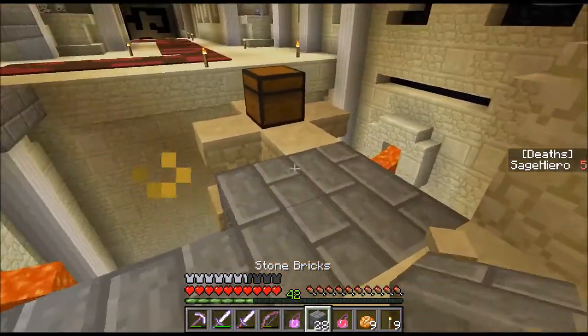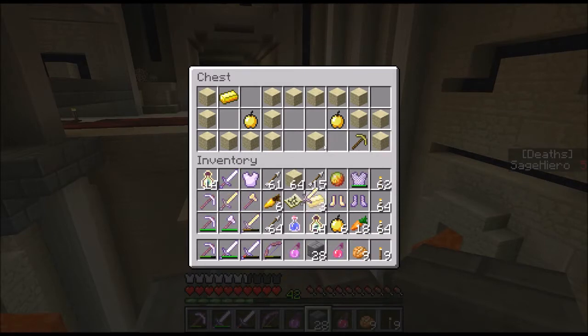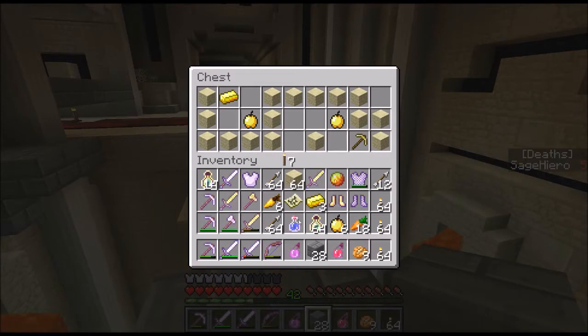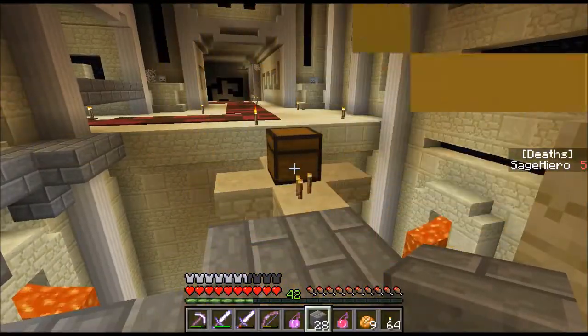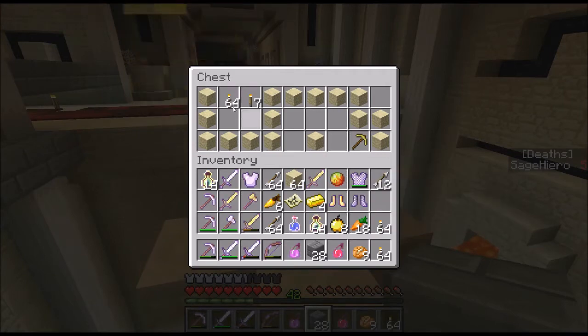Let me get this chest. Smite 3 sword — that's pretty good. What do I want to toss? I have a bunch of stuff now. I don't need golden picks anymore. Possibly good on torches too. I'll put them in the chest.